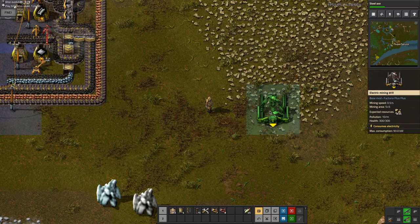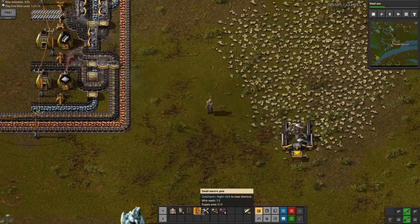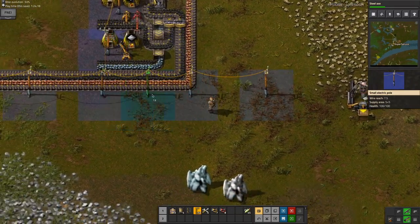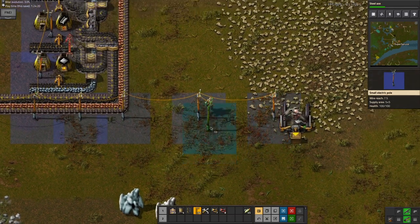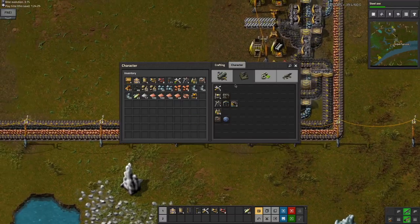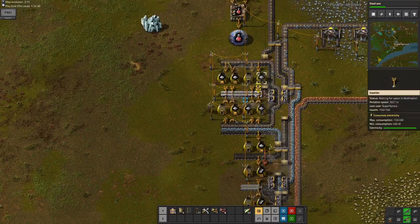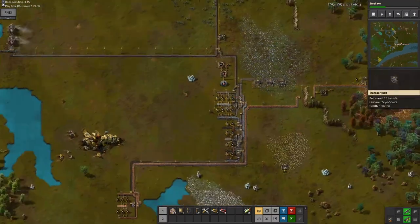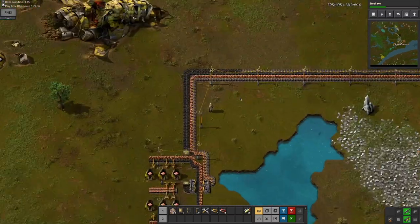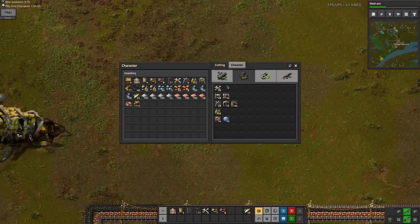I'm just gonna craft myself an electric mining drill and use it to mine some stone, because I will need to get a lot of stone furnaces. I probably want to just do it sort of around the edge of the map, like here maybe. I'll put a chest here because I'm just getting raw stone, nothing more.